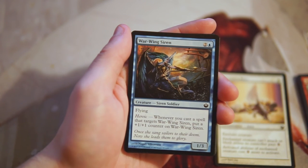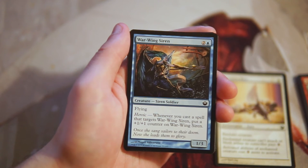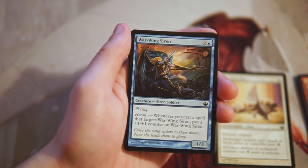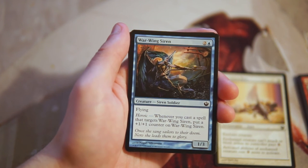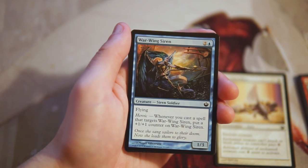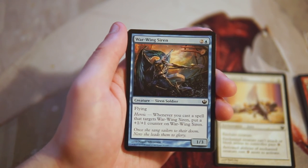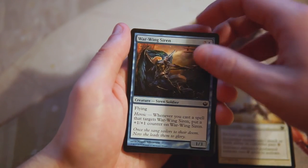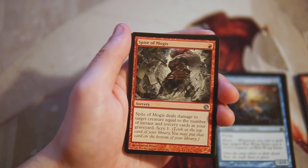Warwing Siren is a 1/3 for two and a blue with flying and Heroic — whenever you cast a spell targeting it, you put a +1/+1 counter on it. It's a decent flyer; a 1/3 is tough to block and stacking +1/+1 counters seems quite good. I think I like Oppressive Rays better, but I'll keep this in consideration for now.